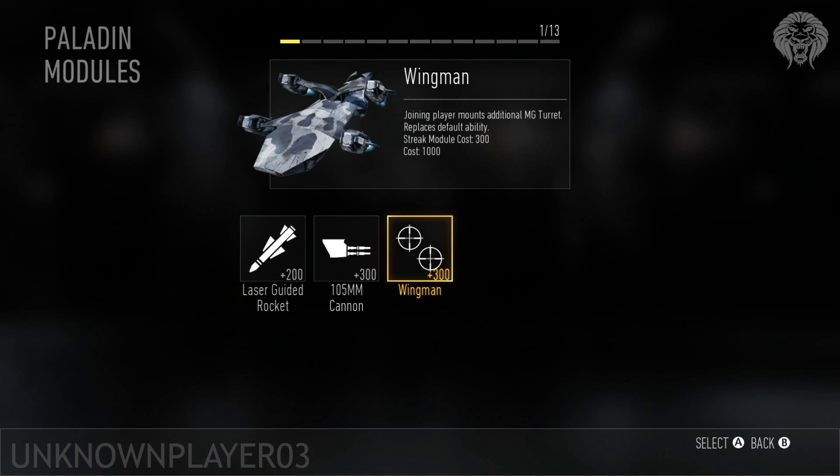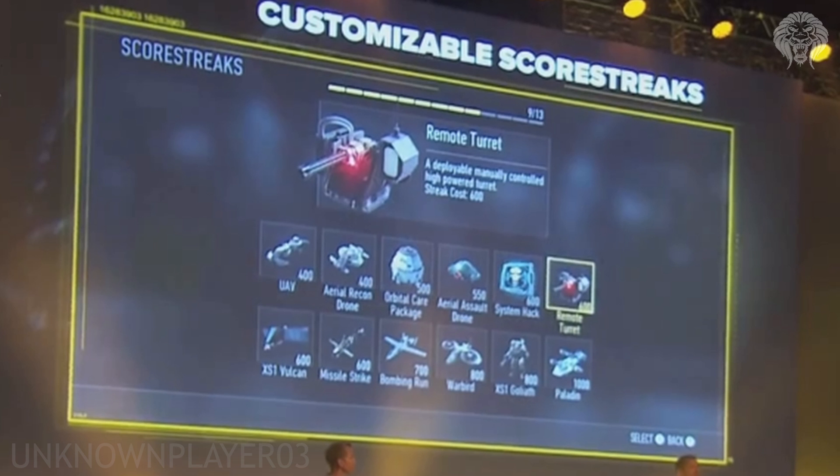And that is just about it — those are all the streaks in Advanced Warfare. It's an expanded list in addition to ones you've already seen. Hopefully you enjoyed this in-depth look at all the killstreaks. It took a while to gather all these resources, so if you enjoyed the video give it a like. If you want to stay up to date with all the Advanced Warfare news, make sure you subscribe so you don't miss out. Hope you enjoyed the video, and I'll see you guys later.